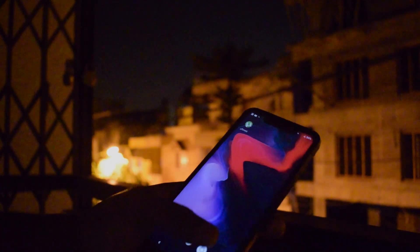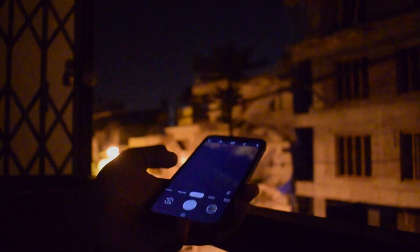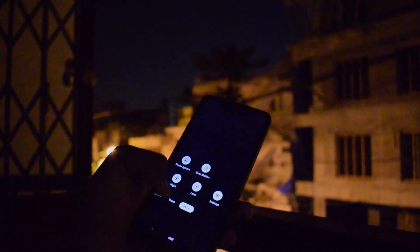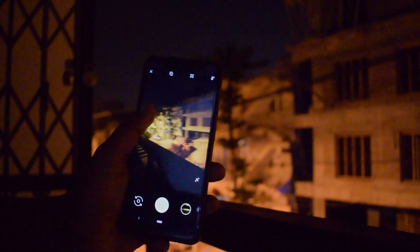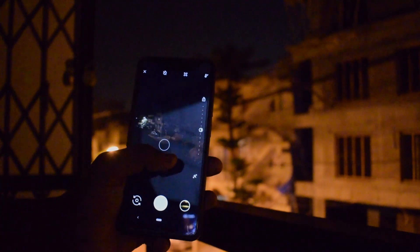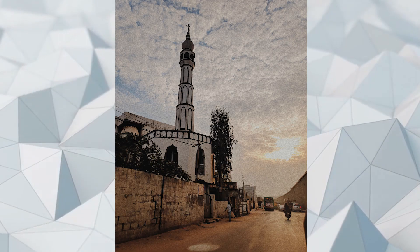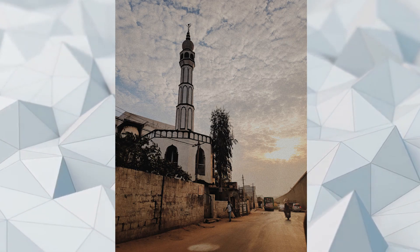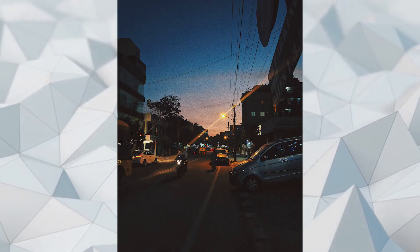The default camera that comes with the ROM is not that good, so I installed Google Camera — I'll be leaving the link in the description. Google Camera along with the Poco F1 is an amazing combination. The photos that come out are really good; portrait mode works perfectly for both rear and front camera, and Night Sight also does an amazing job.